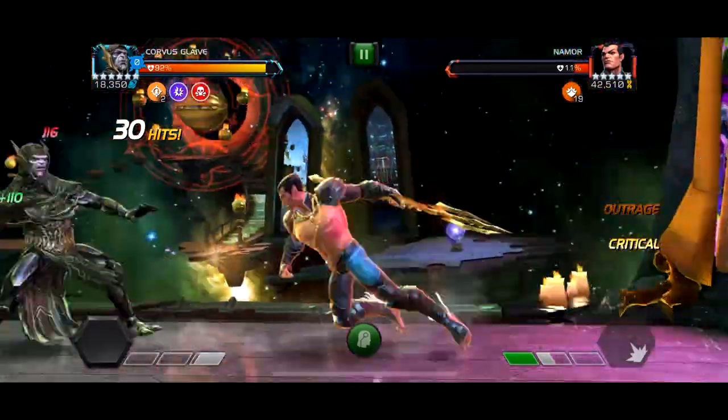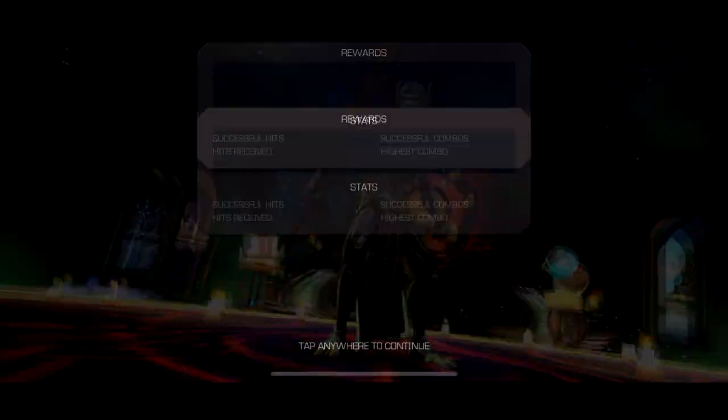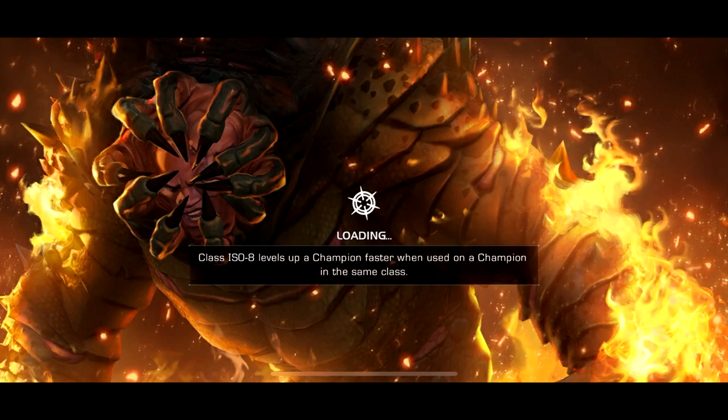This first fight is just a Namor — he's kind of annoying because he regenerates. But I throw a Special 1 and the fight's over. I get two charges from this fight because he's an Avenger and a Mutant. So now we get to start the actual path.